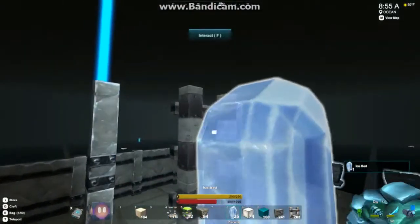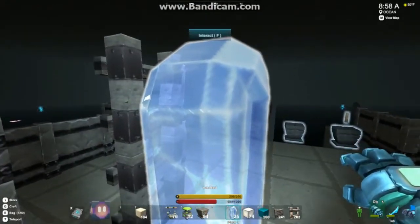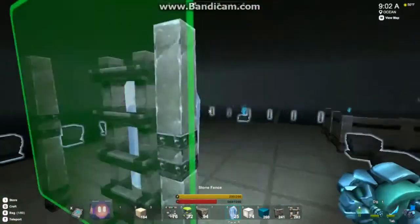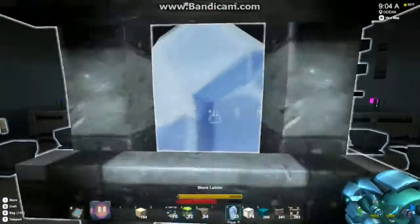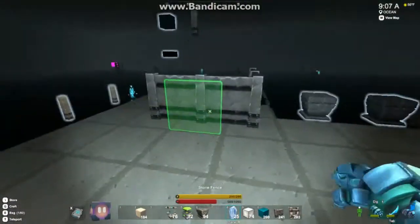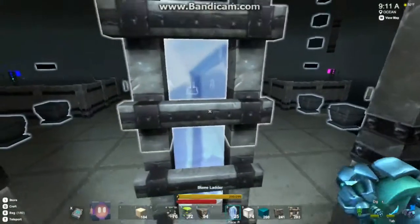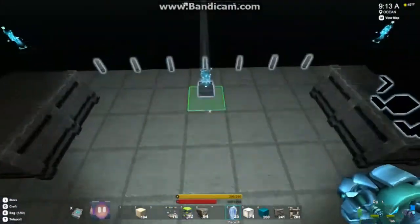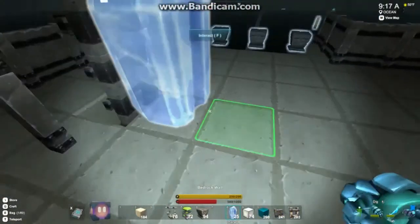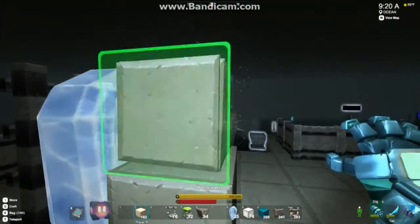The dismount block should line up with the top of your ladder. It just so happens that these ice beds, being two blocks high, are perfect for this. You want to have some sort of bed in place anyway so you can sleep to reset the spawns — switch from day to night or night to day to start spawns over again. As you can see, you can walk right off the top without any problem. If you don't have one of these, you could just stack a couple of blocks right there instead — it'll work just fine.